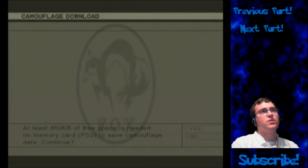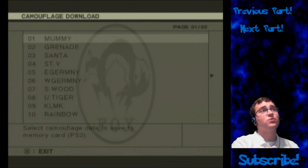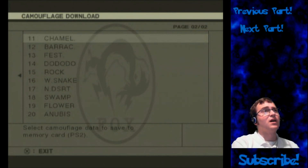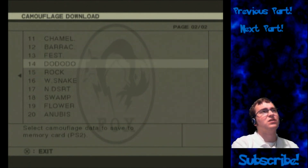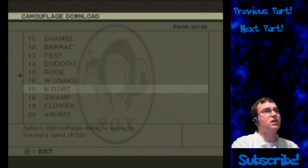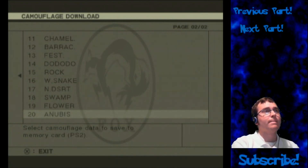First, I'll show you the difference: we get this special menu with camouflage options. There's the mummy, which I think means you can't get hurt, and this one gives you infinite grenades. As for the rest — rainbow, chameleon — I'm really not sure. Rock, dodo, gonna guess that's water snake, north desert, swamp, flower, and Anubis.